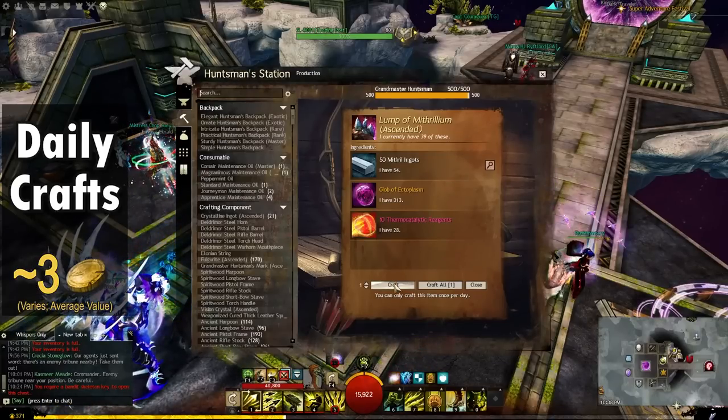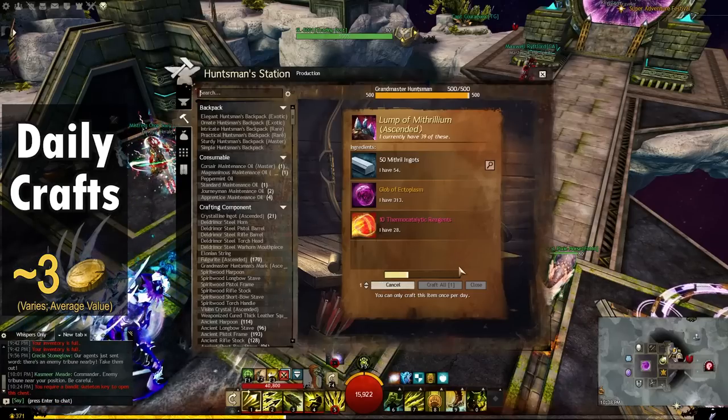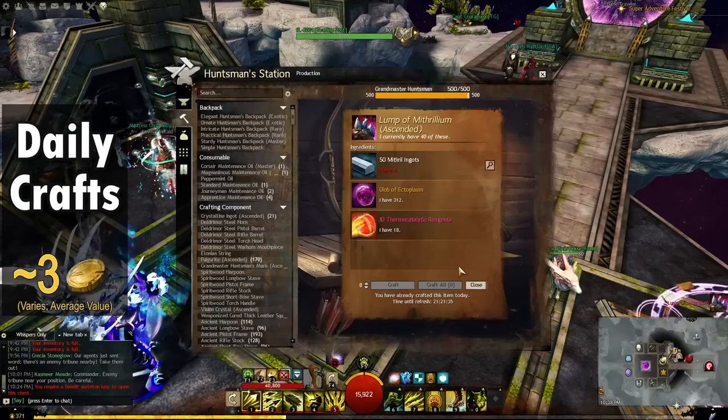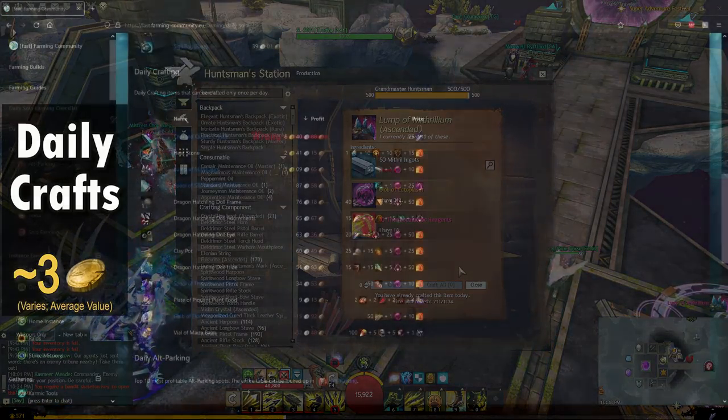There's a variety of items that can be crafted once a day for a decent profit. Lump of Mithrilium is probably one of the most consistent ones, but you can find a full list of daily craftable items and their profits on the Fast Farming website, which I'll link in the description below.